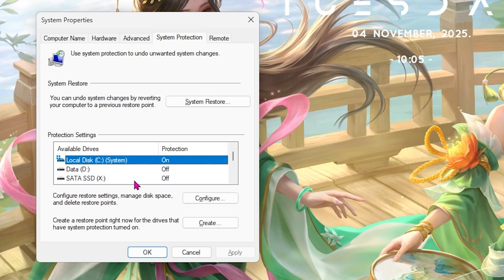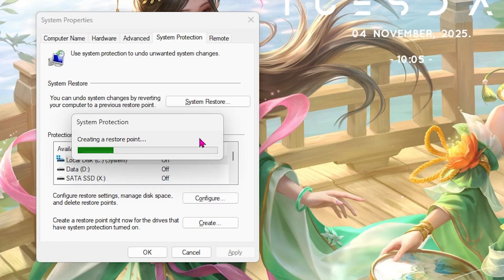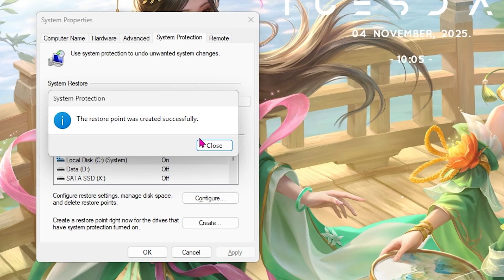Next step is creating a restore point. Search for Create a Restore Point, find your Local Disk C, click the Create button, and name it Fortnite so you can remember it. I highly recommend you don't skip this step if you want to restore your game settings and PC settings back to normal without any data loss.